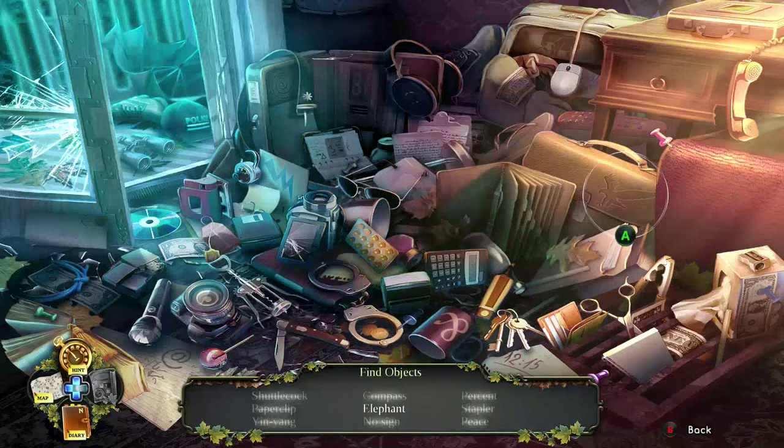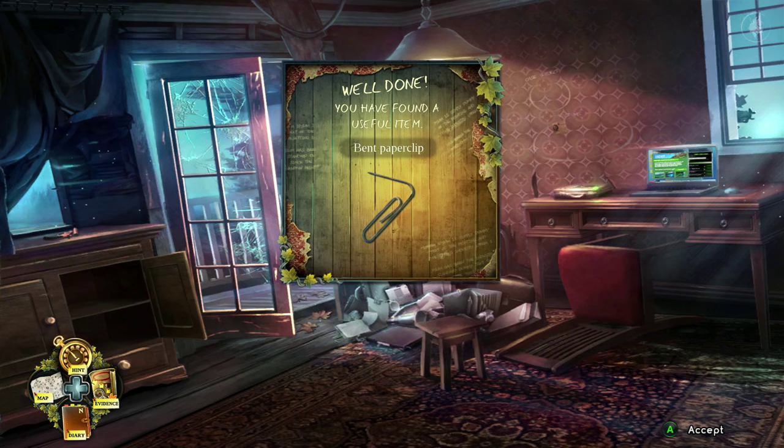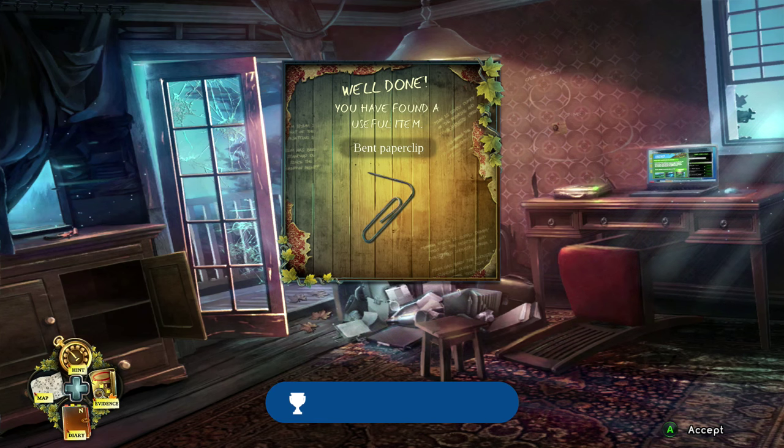It wasn't in that drawer. I guess this is where I spent most of my time in the Chapter 1 video. Okay, there we go — I finally found the last item and got the achievement. That gave me a bent paper clip.